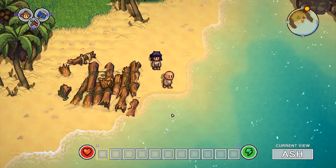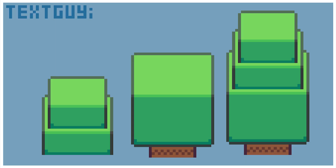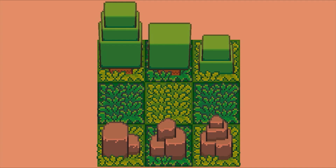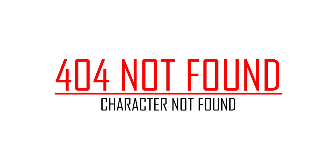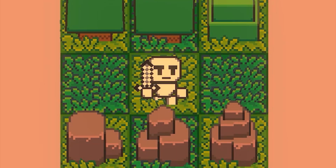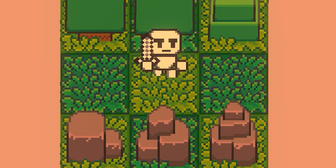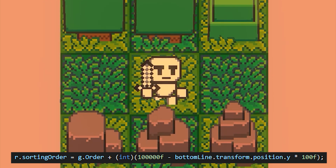I'm trying to improve the graphics as much as I can. I added some obstacles to the environment — some trees and stones. Introducing the player: I haven't figured out how the player should look, so I made this little white guy as the player. I also made a script to set the sorting order of the sprite based on its position. Basically, the sorting order refers to the Y position of the game object.